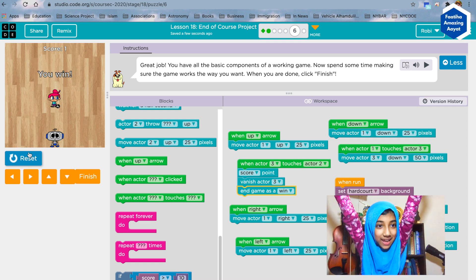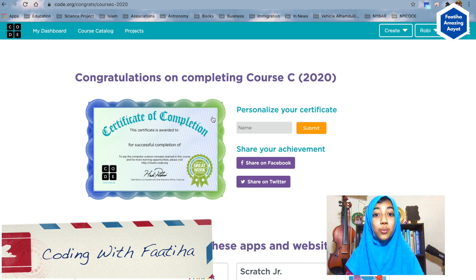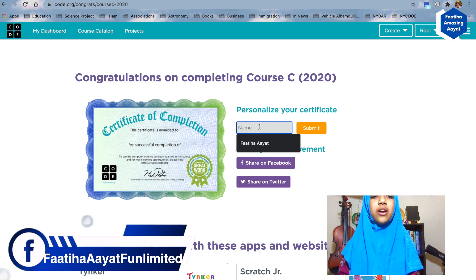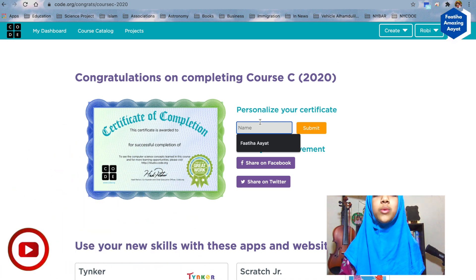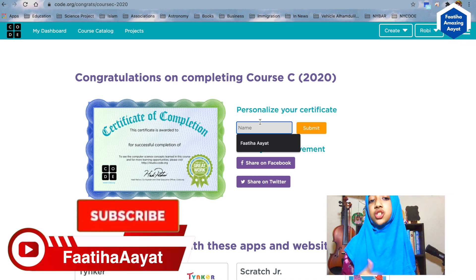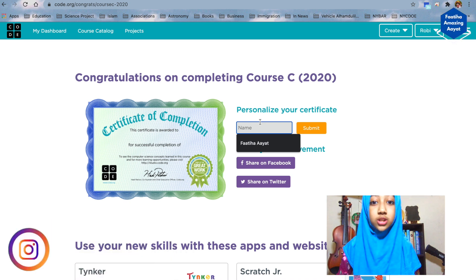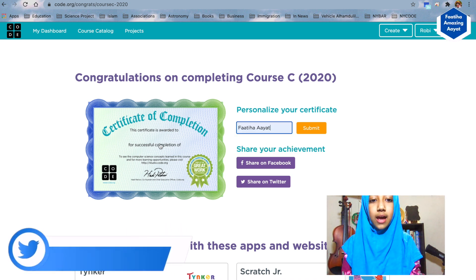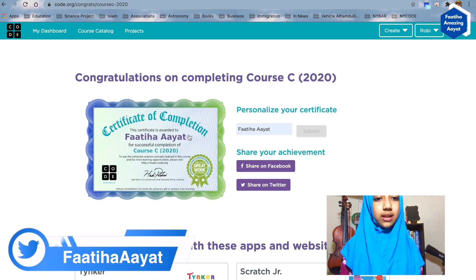We win! Okay, this can be our game finish. We finished Course C! So now we got another certificate — this is our third certificate, because we did Course A and got a certificate for that, Course B and got a certificate for that, and now Course C. You can put in your name, click submit, and it's gonna come up there.